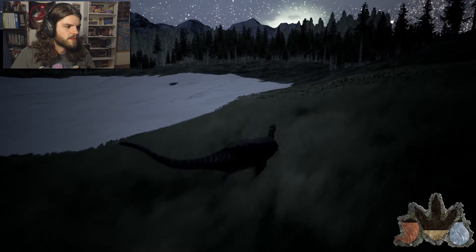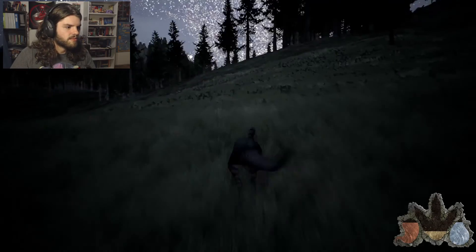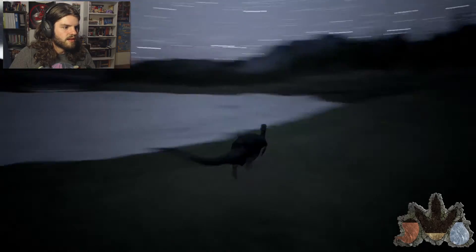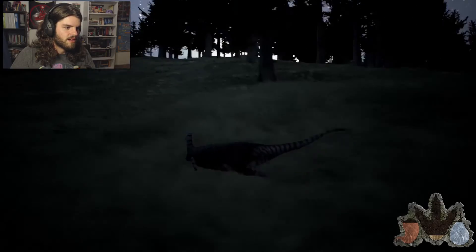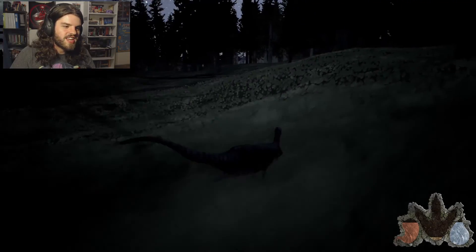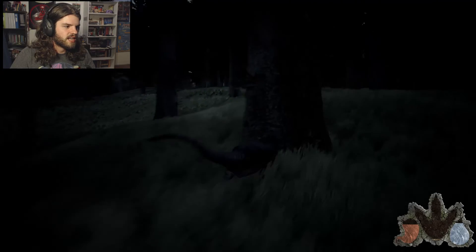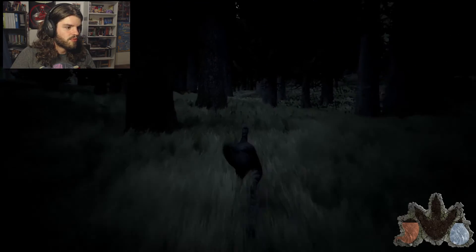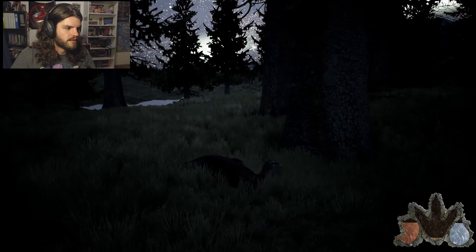We'll try our best not to get eaten. All we need is one drink — doesn't matter how big or small — just a sip and back to the forest. Having a raptor around is difficult because those guys are a little bit quicker than I am and do a lot more damage. So we're going to have to play this one smart and take it slow.